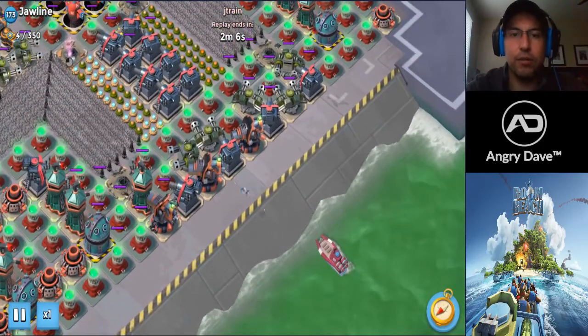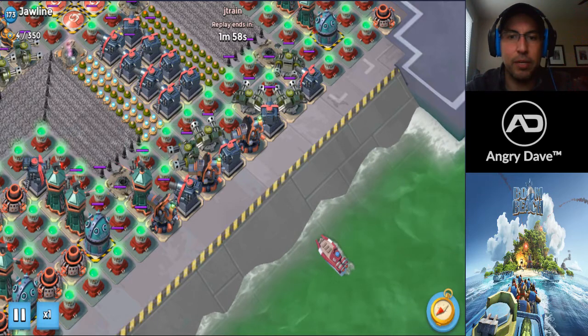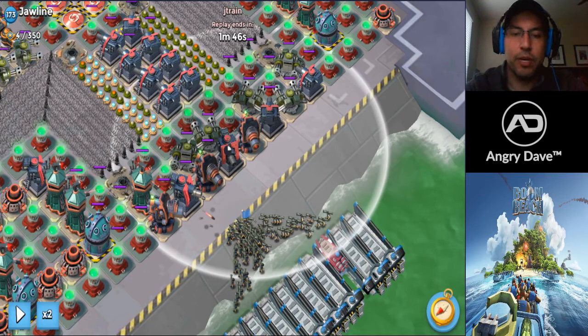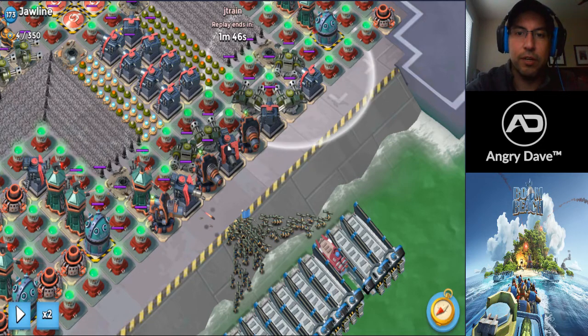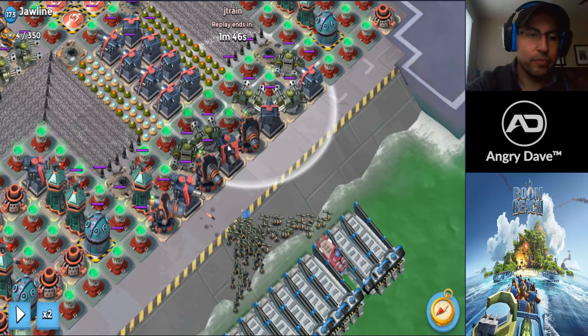He decided all-zooka was good for clearing — sometimes people use zooka-gren, it just depends on the defensive layout. He groups them all, and remember the center line on this base is between the cannon and the boom cannon and the cannon to its left. He goes slightly left of center but not so far left that troops get into flotsam range, since flotsams do splash damage and can be really devastating to bazookas. He's going to clear these defenses and initially avoid the right three machine guns, keeping things simple.